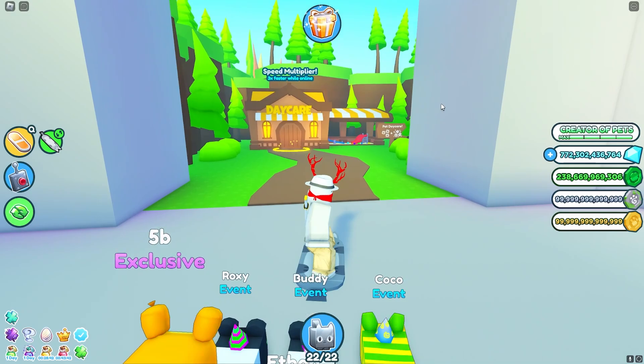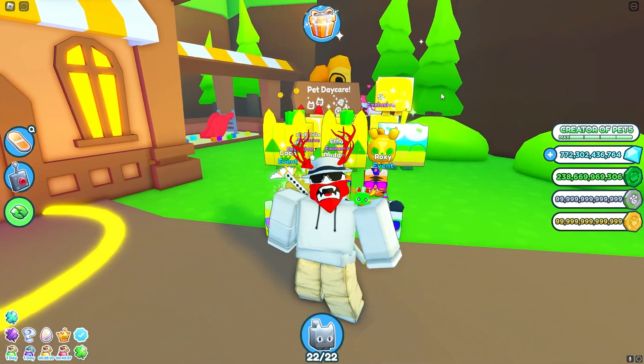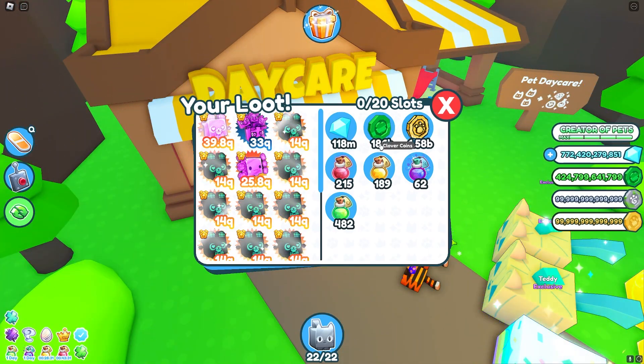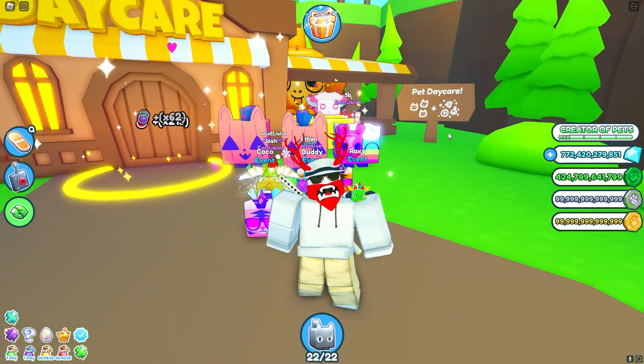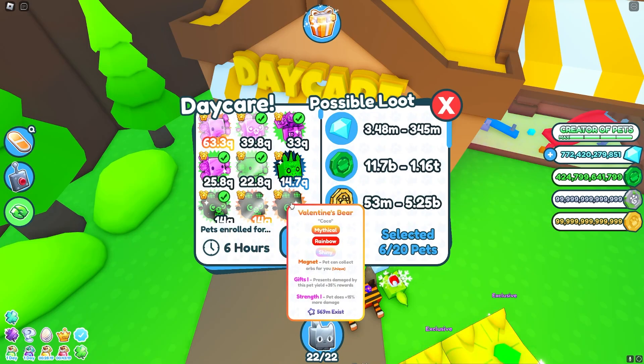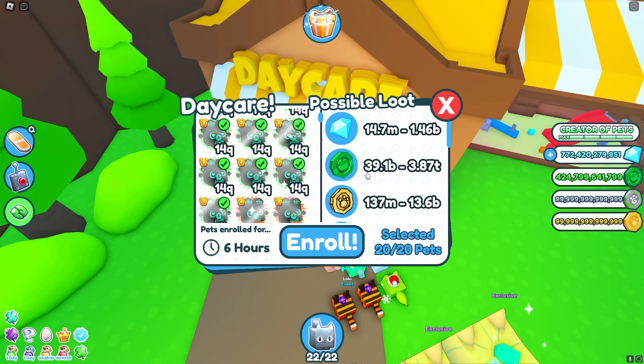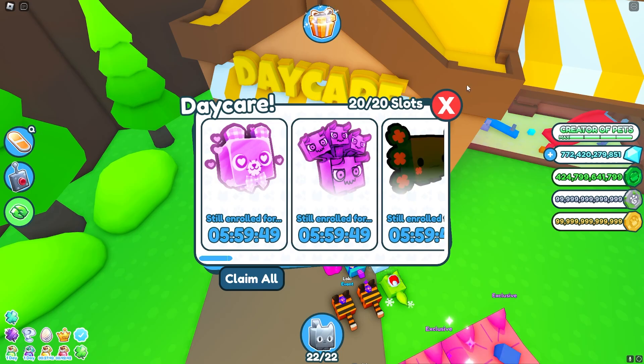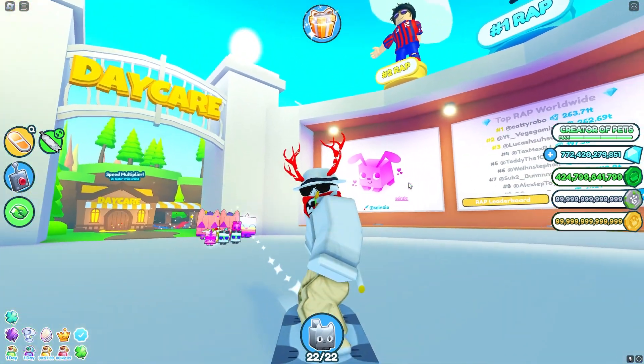That even better way is the daycare. I think a lot of people forgot about the daycare. As you can see, if I go ahead and claim all my pets, I just got 186 billion clover coins for literally doing nothing. If I enroll all of my pets, at the bare minimum I would be getting 40 billion clover coins, and the maximum being almost 4 trillion. The daycare is by far the best way to get clover coins and it requires no work. All I have to do is throw my pets into the daycare and wait two hours, or six hours if you go offline, and you'll have so many clover coins.